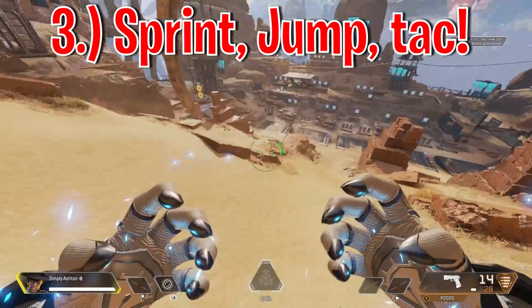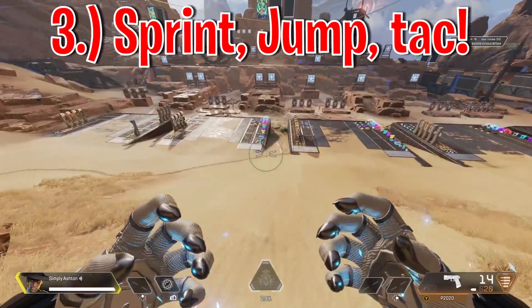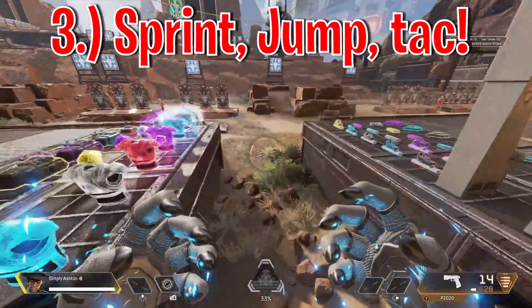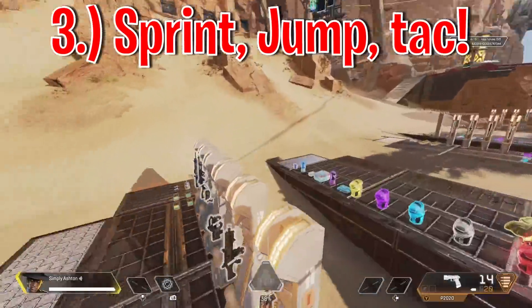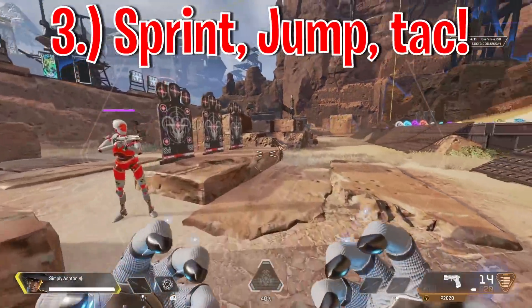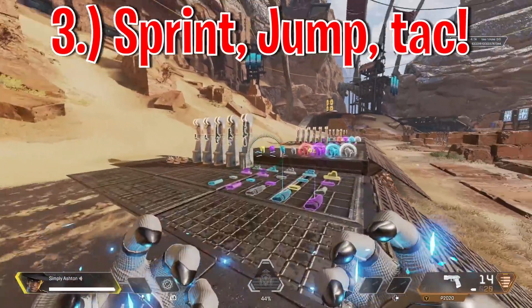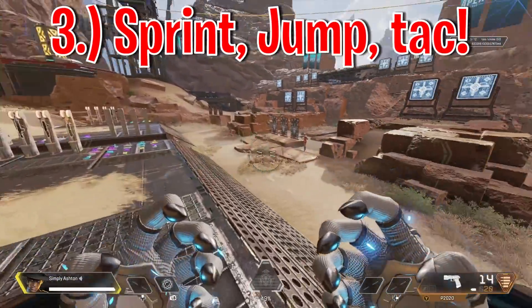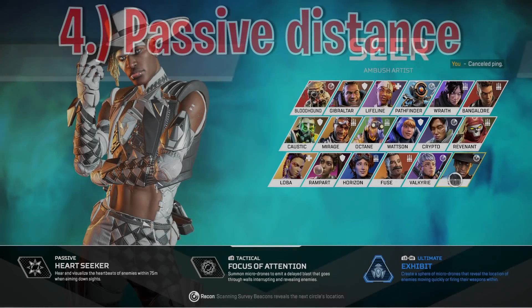Another thing a lot of people don't realise is that you can sprint, run around, and jump whilst holding down the tactical button, meaning you can pretty much run around with a pre-charged tack ready to fire at all times. It's really effective to just run around with that tack ready — if a team is around the corner and you know they're there, or if you want to be extra ready to land that scan, you can hold the tack button and still have full freedom of movement.